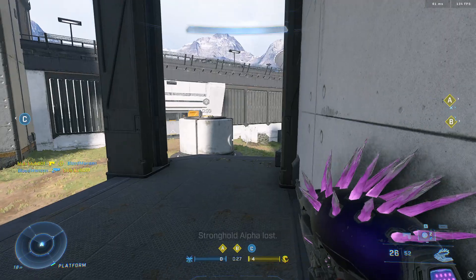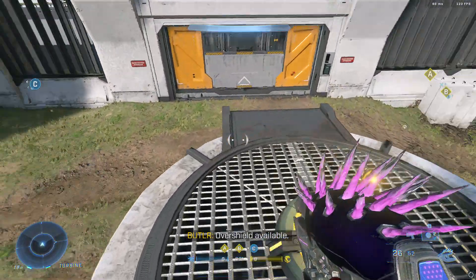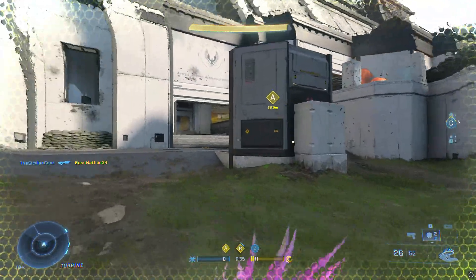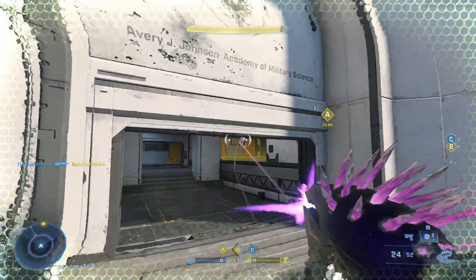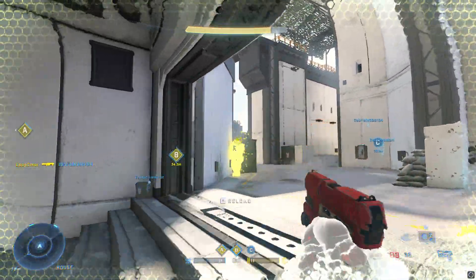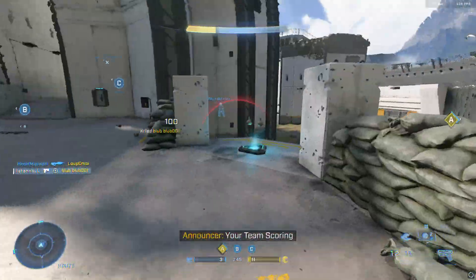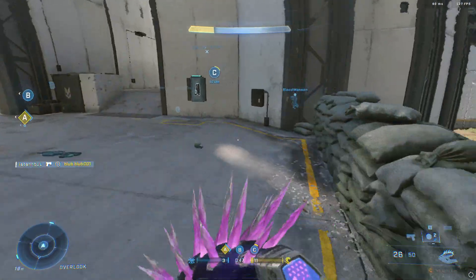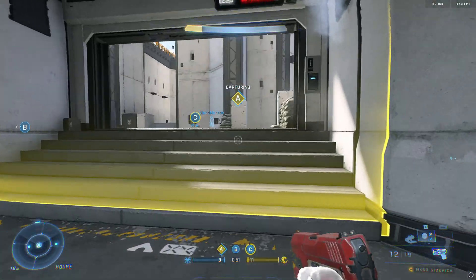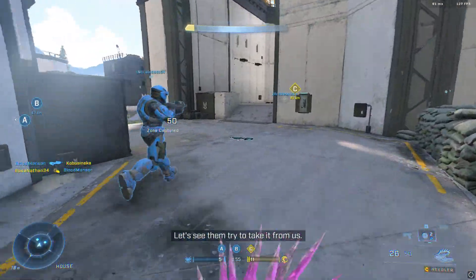Stronghold Alpha lost. Overshield available. Shield boosted. Your team scored. The enemy has captured Charlie. Let's see them try to take it from us.